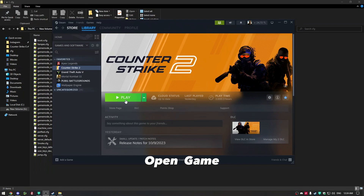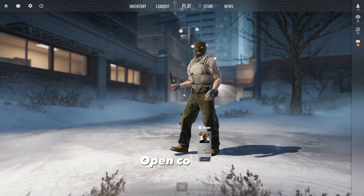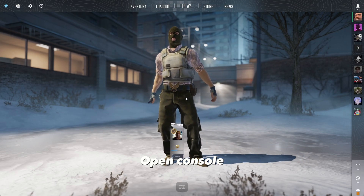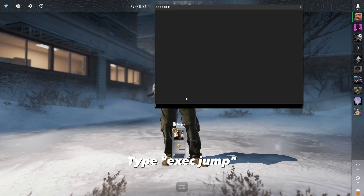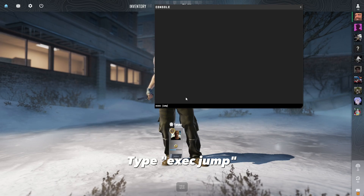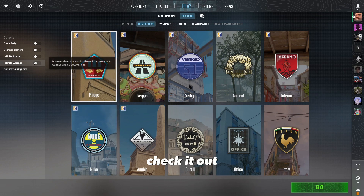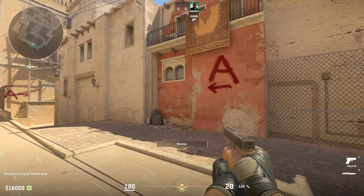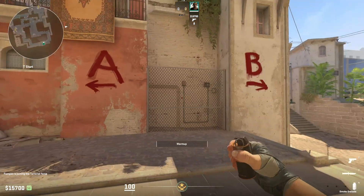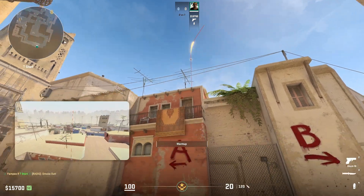Open the game. Once in-game, open the console and type 'exec jump'. Check it out — it's working!